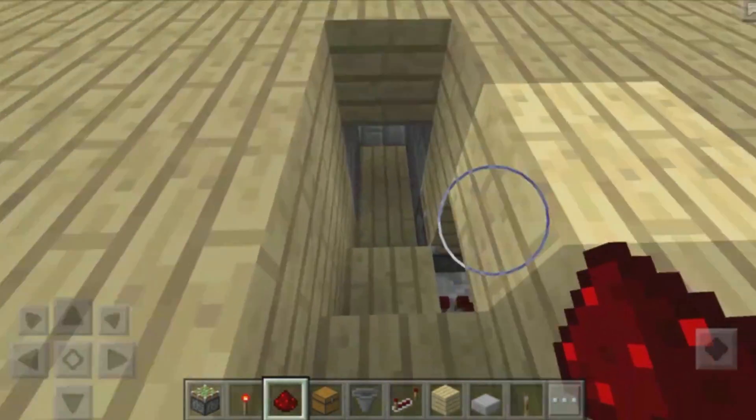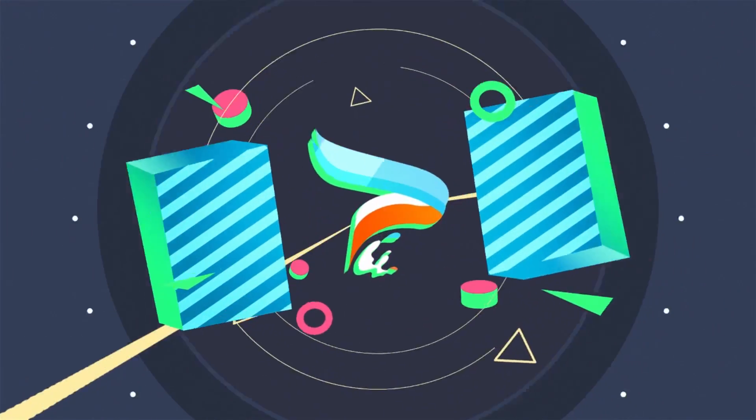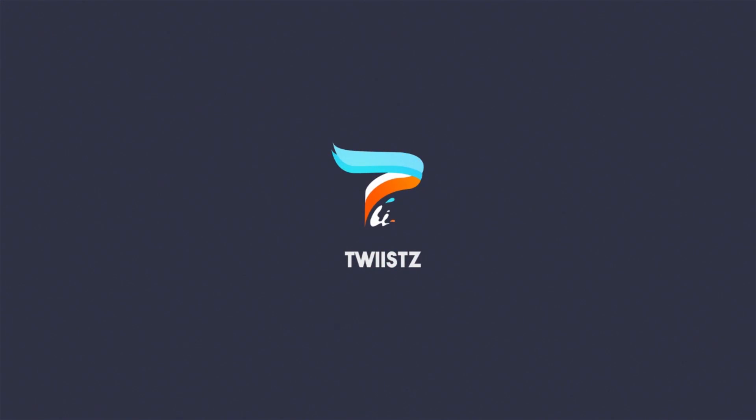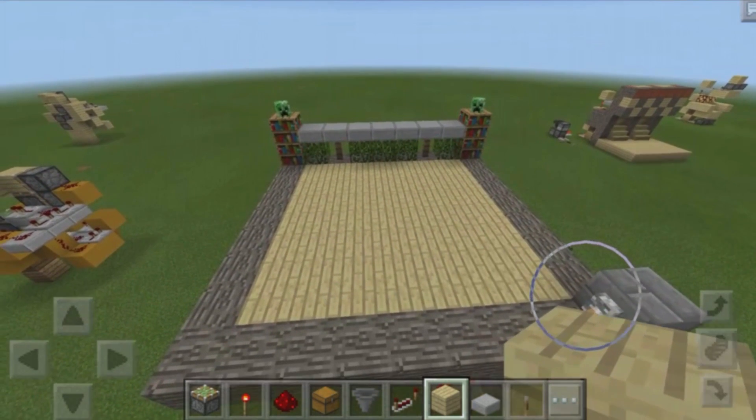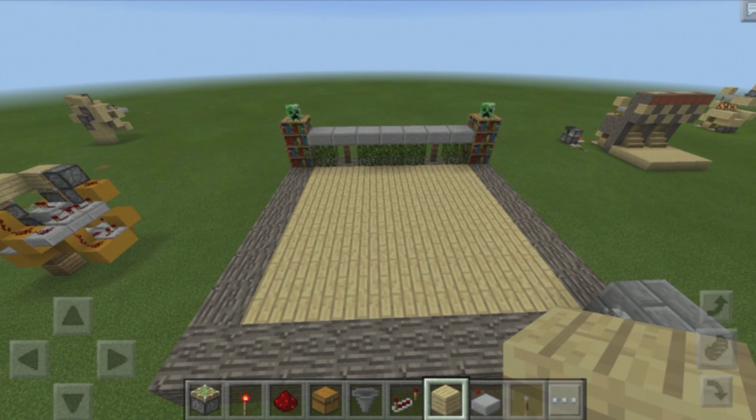Finally, we have a proper hidden staircase! Hey, what's up guys? Welcome back to another Redstone tutorial here in Minecraft Pocket Edition. Today, we are going to be taking a look at a hidden staircase created by It's Mr. Ghost. He contacted me and showed me how to create this and I thought it was really cool.